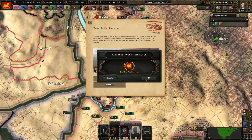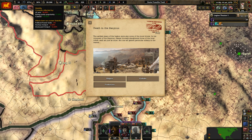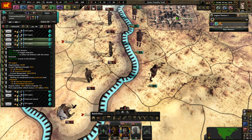Apparently nobody feels confident attacking, and I'm assuming that's because we had everybody upgrade when we got the war declaration — probably not the smartest idea. Death in the Canyons: the earliest years of the Legion were also some of the most brutal. In his conquest of the canyon seeds, Caesar slaughtered three of the local tribes. Stability and war support go up, recovery rate goes up, or division training goes down. I think I'll go for the recovery rate.